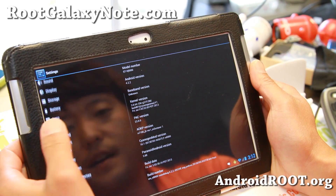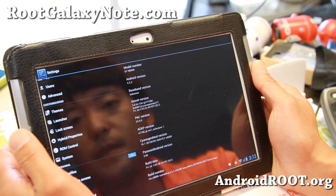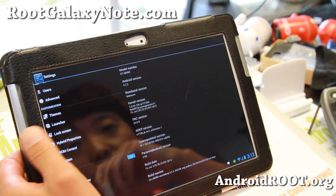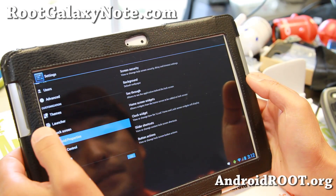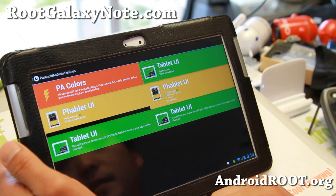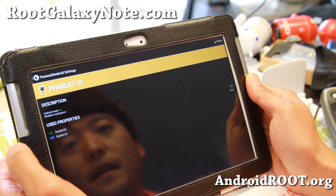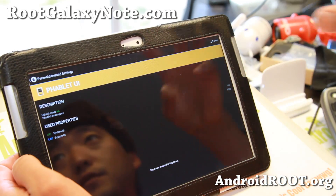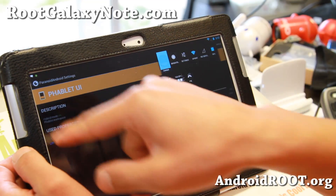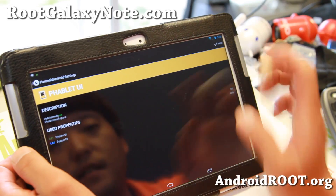Inside this ROM you will find full hybrid properties — Paranoid Android hybrid properties. So you can run your tablet in tablet mode, phone mode, or phablet mode. I'm in the regular tablet mode right now. If I want to switch to phablet UI, I hit Apply and it changes to phablet mode, where notifications are on the top left and settings are up on the right. Kind of nice, fun to play with.